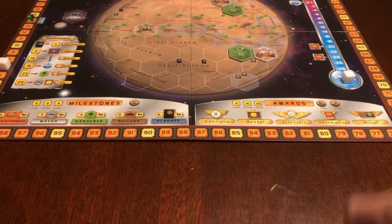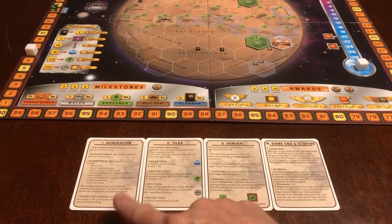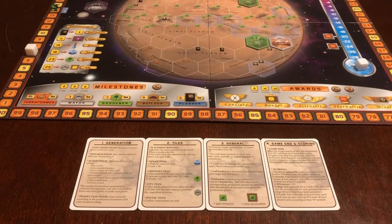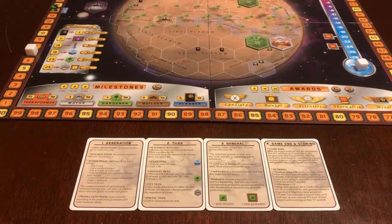The milestones and awards are not used in the solo game. Now you're ready to play the game. Don't forget that there are cards numbered 1 to 4 that can give you reminders on how to play, how to play styles, and the in-game scoring. Remember, for the first round, you skip the research phase.